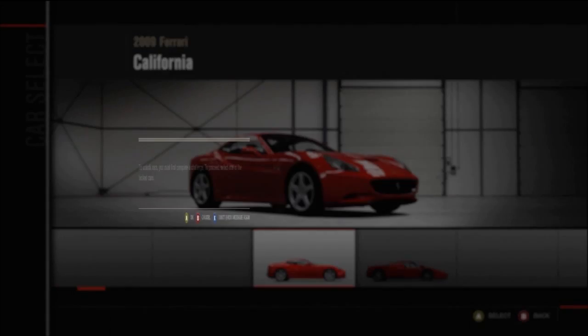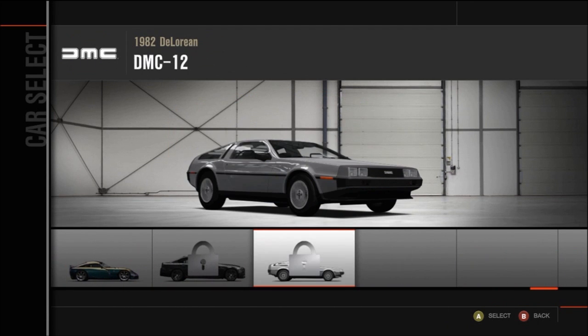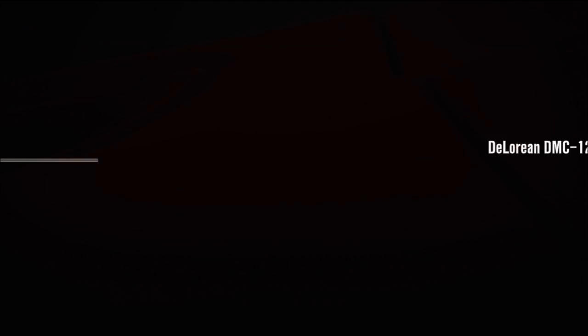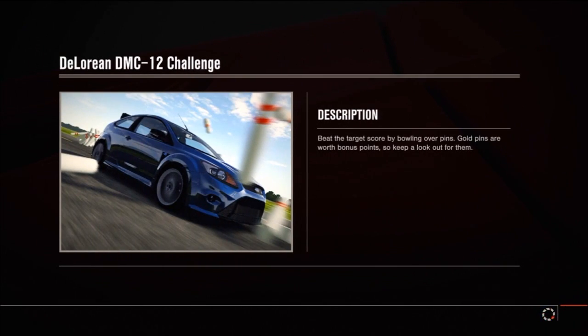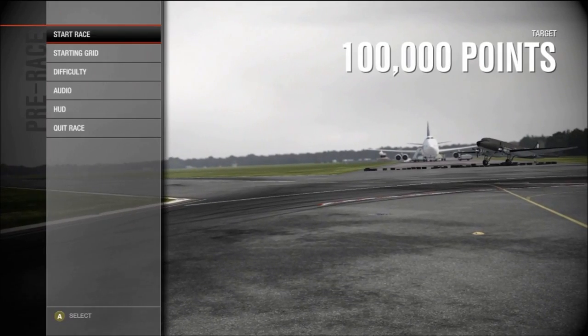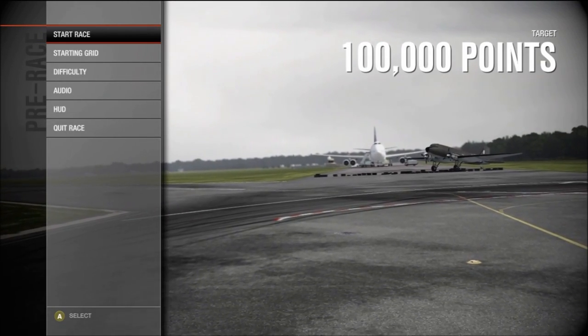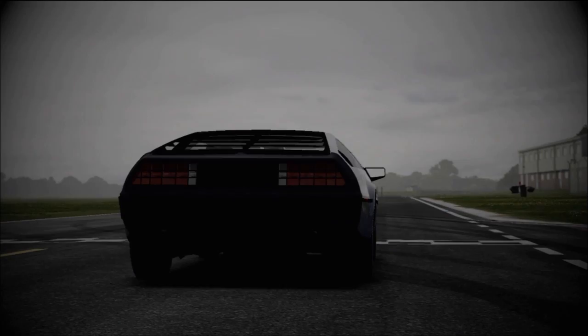Today I'm going to be showing you how to get the Halo Reach Warthog — I believe it's the Halo Reach Warthog for Forza 4. Anyways, we're going to go ahead and show you how to unlock it. You can't drive it, but it is definitely worth unlocking. You'll also be unlocking a Bentley — I believe an 8-liter or something like that — I'm not exactly sure.